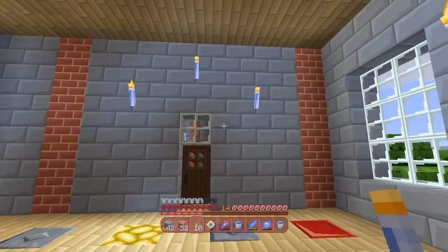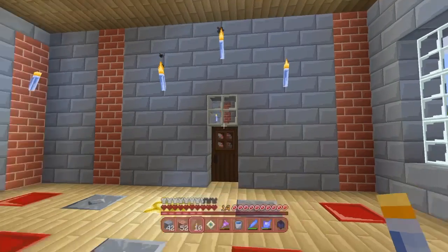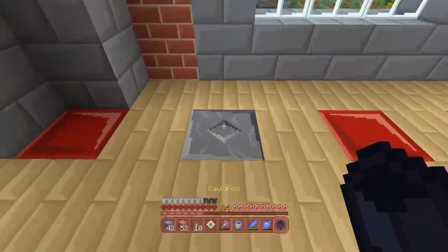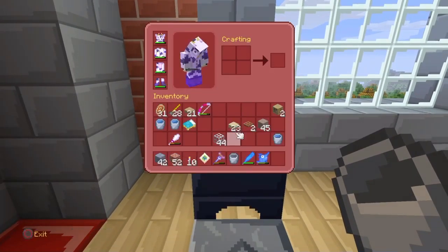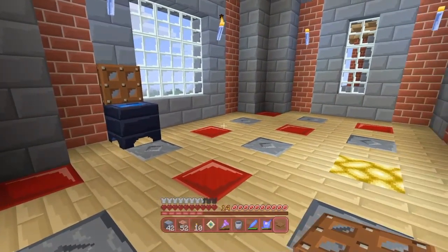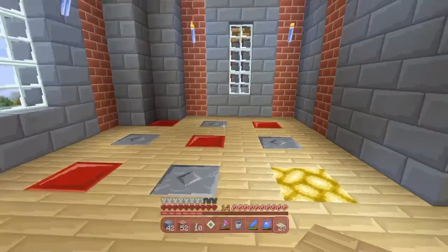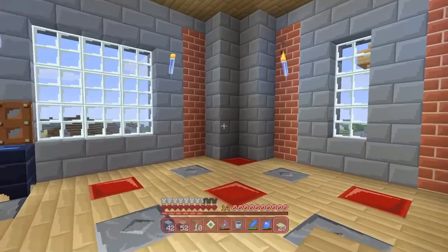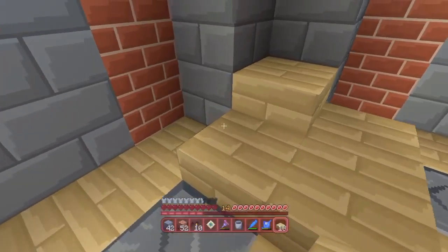So this is going to be the bathroom and as you can see it's quite a small bathroom at the moment. But I do have a cauldron - you're thinking why do you have a cauldron, James? This is going to be my toilet. There we go, we've got a toilet! That's the first thing. You're probably thinking is that it? No, that isn't it whatsoever.